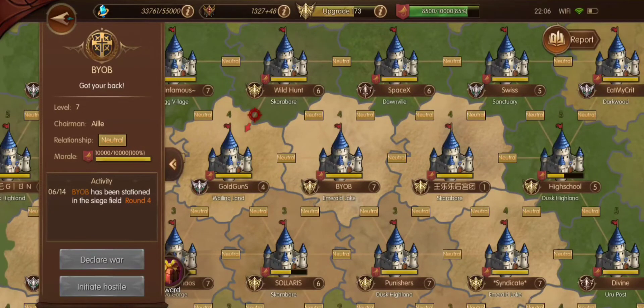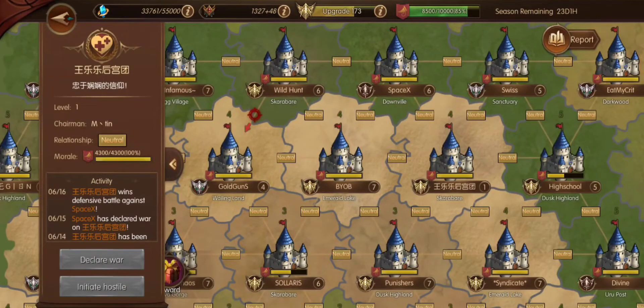Siege is a good way to do that. When you first start out, you need to have a level 3 castle to be able to enter the siege map. Once that happens, it's all up to your guild leader and the Ministers of Defense to select where they want to attack or invade.